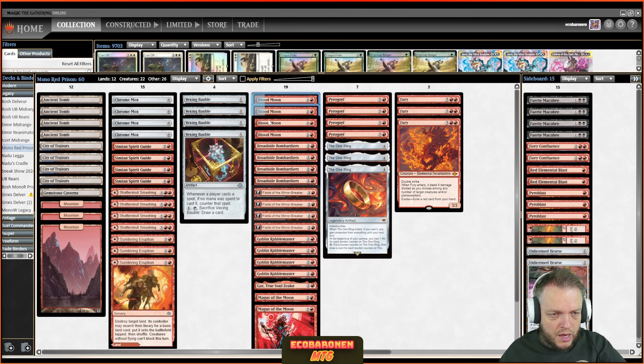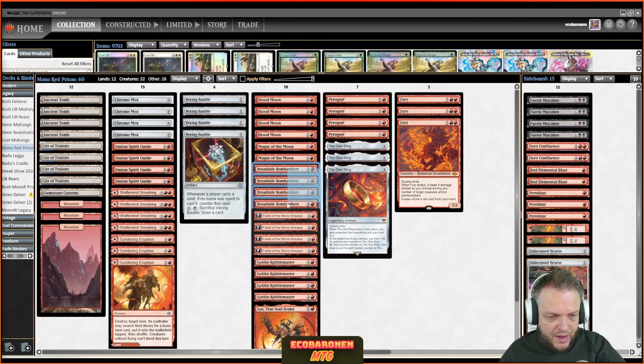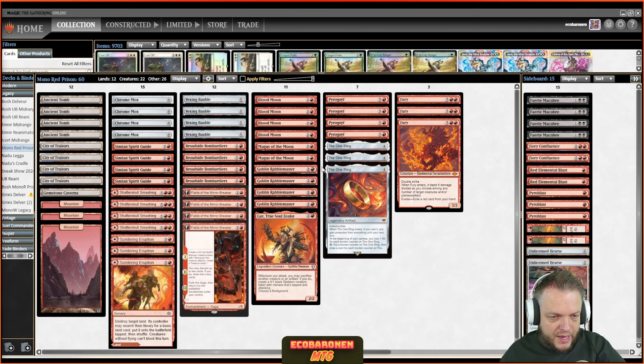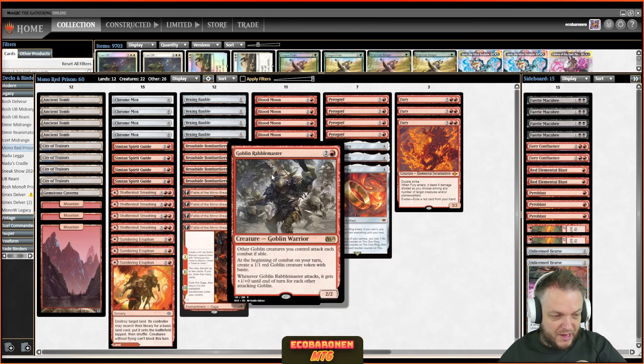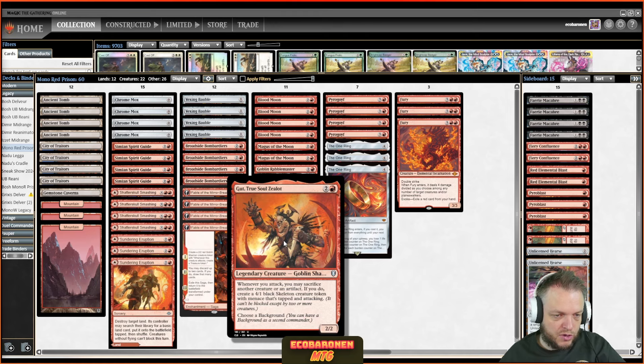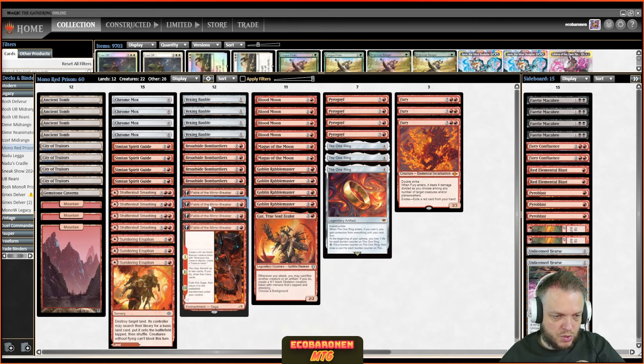I really like Vexing Bauble here. We're still playing Blood Moons — six Moons in this list — especially potent against Eldrazi, basically ending the game before it gets going. Then we have Broadside Bombardier, Fable of the Mirror-Breaker, and a goblin package: four Goblin Rabble Master and a single Gut, Last of the Spear-Clan. Rabble Master has been proven in this deck for ages. Gut is amazing with other stuff in play — like Rabble Master tokens or Fable treasures — but not a great standalone threat.